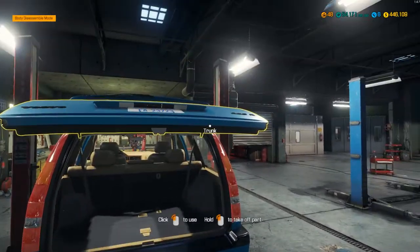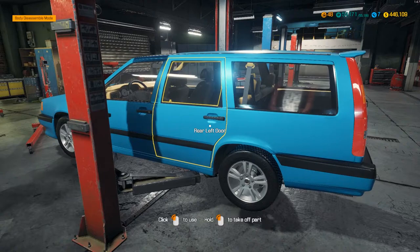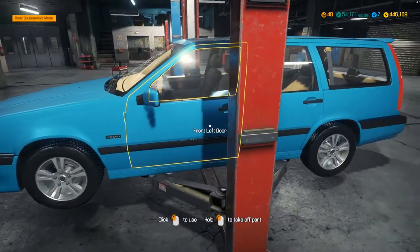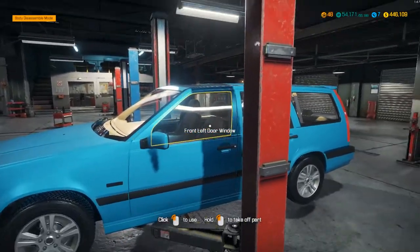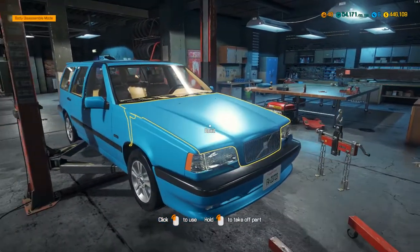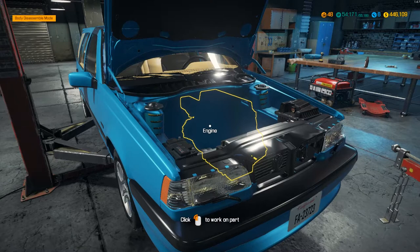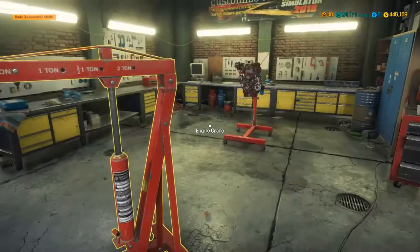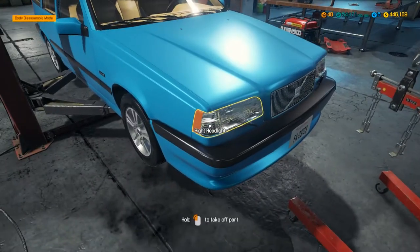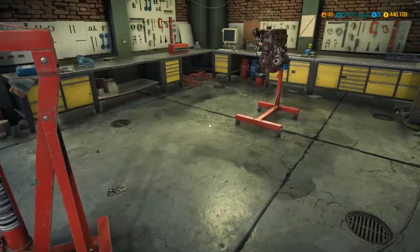It's a classic Volvo estate — this is their sort of hot hatch version. After the success with the Volvo 5T, which was a limited production run, they did a much larger run of the 850R. It's supposed to have a five-cylinder inline engine, but unfortunately because this is modded content there aren't any inline fives in the game, so we'll have to make do with an inline four for now.